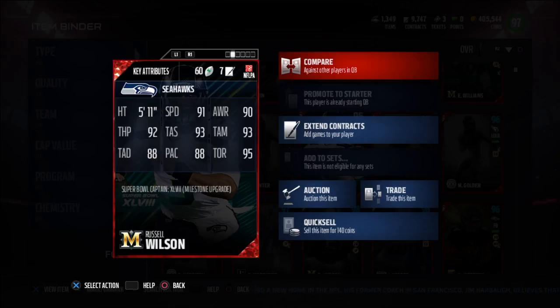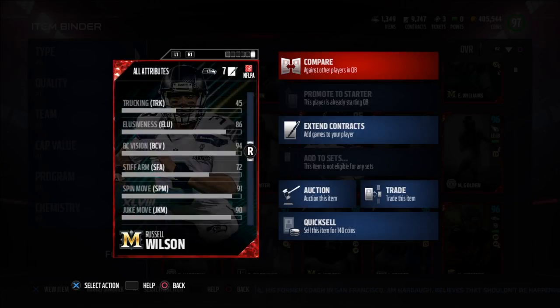5'11, 91 speed, 90 awareness, 93 throw mid, 95 throw on the run, 88 play action, 93 throw short, 90 throw power, and 88 deep throw.